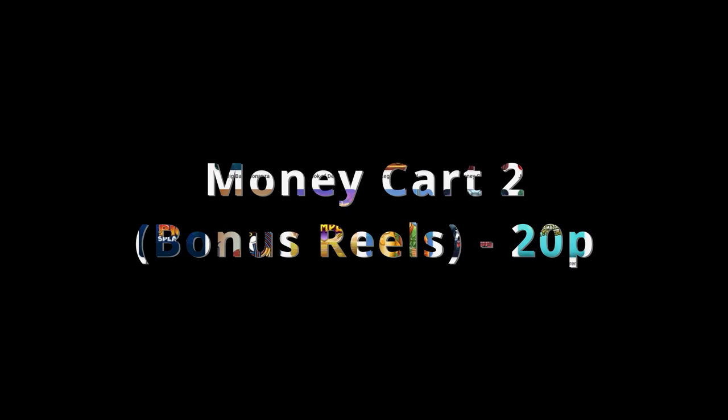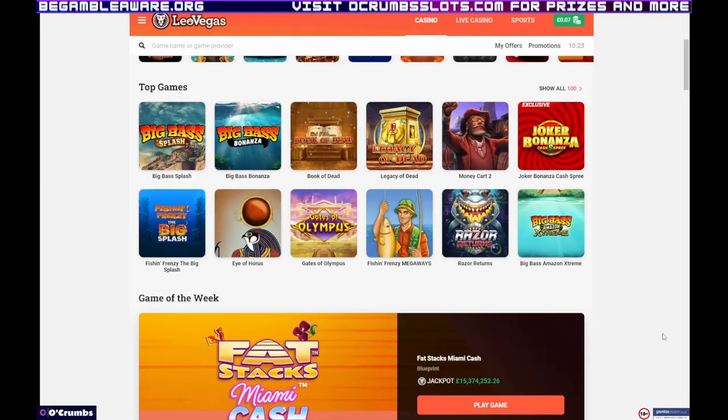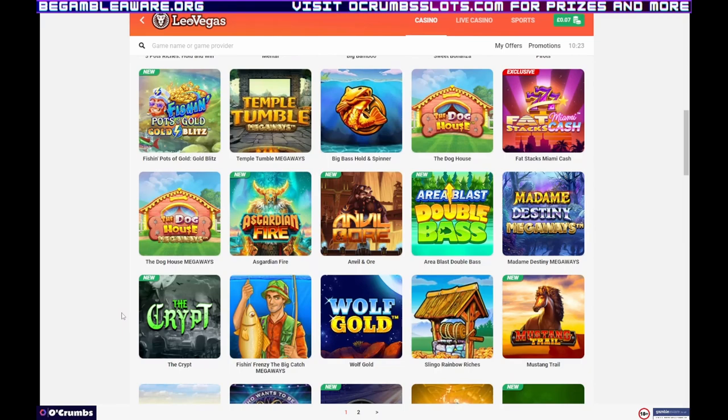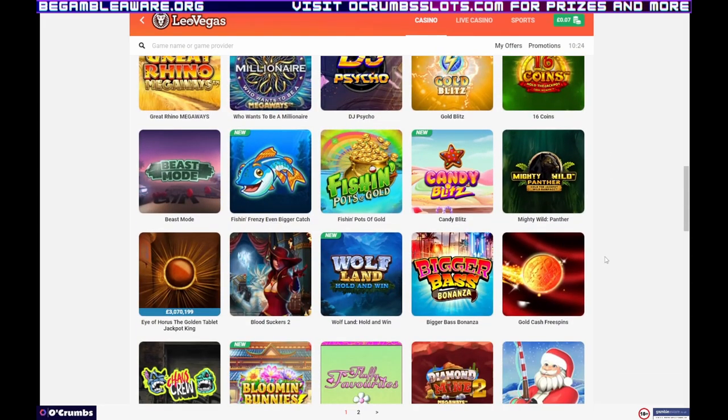The games are: Legacy of the Dead, which came in on the first spin. Money Cart 2 - Money Cart 2 Bonus Bus I think - which only cost 20p. Action Boost Gladiator which cost 40p. Buffalo Kings Megaways, on 25p, where I was actually up 70p when I got the bonus. Beast Mode that cost 40p. Madam Destiny that cost £1.63. And Gold Cash Free Spins cost 80p. They all came in relatively quickly - the balance only went down on games that wouldn't bonus. They're all from the top games on Leo Vegas.